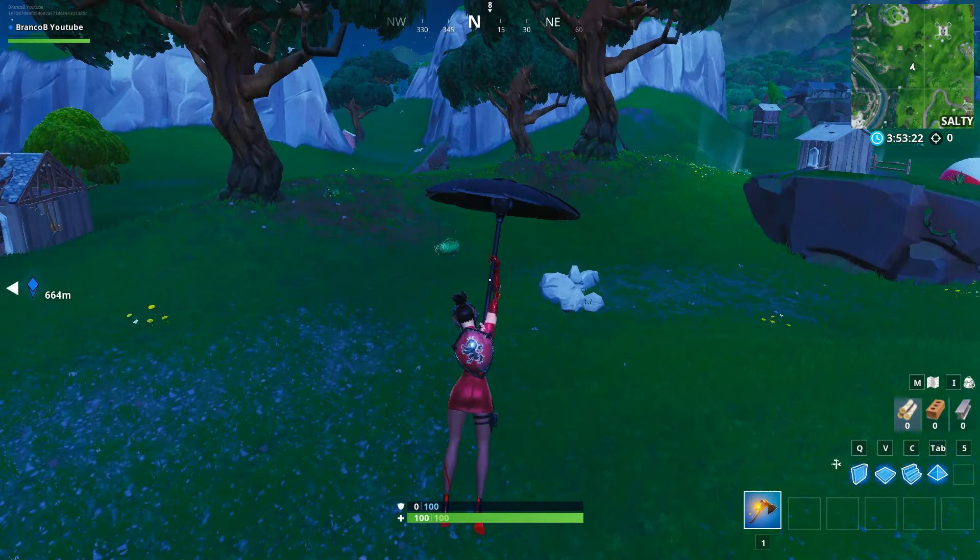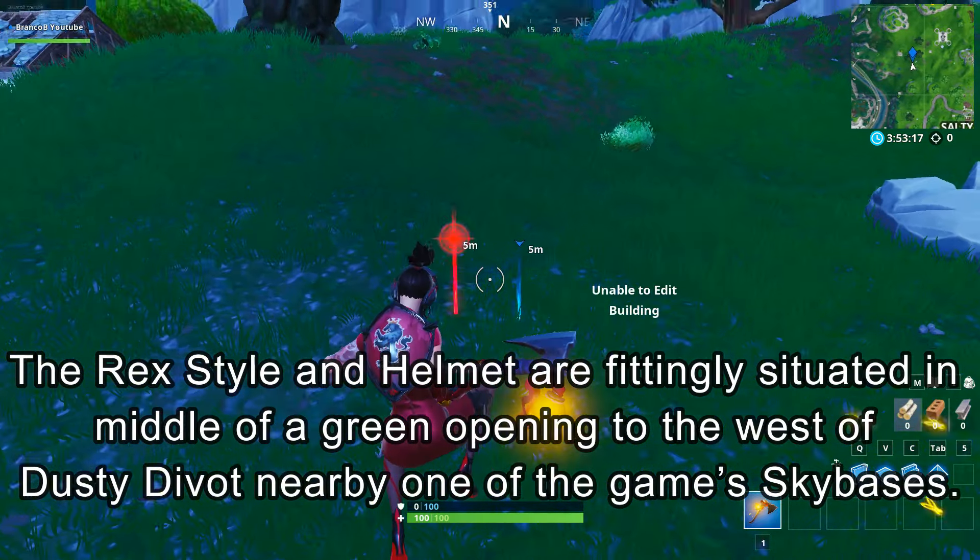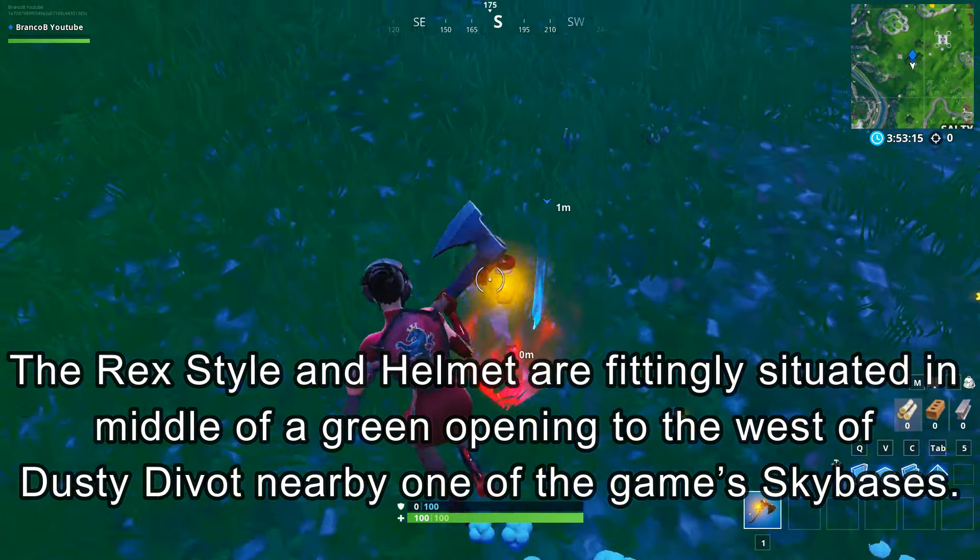The fourth one is to find the Singularity Wreck style helmet location, which is near Salty Springs, between Salty Springs and Neo Tilted. This is the fourth one, so come here to find this one.